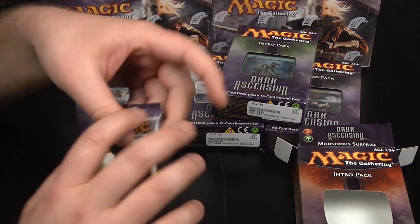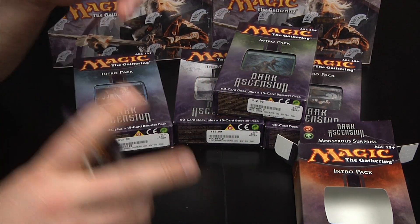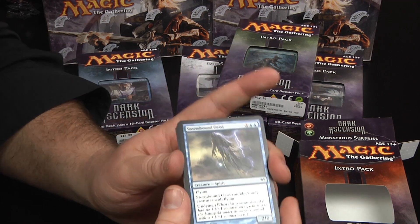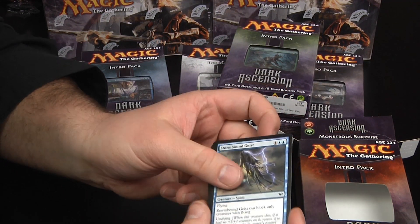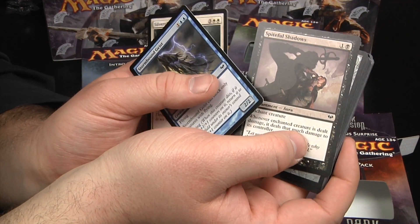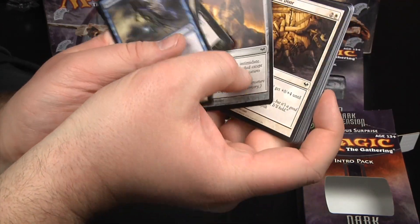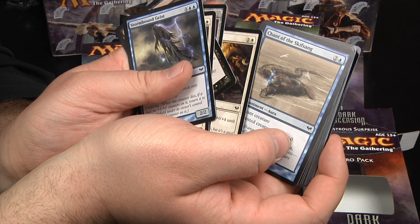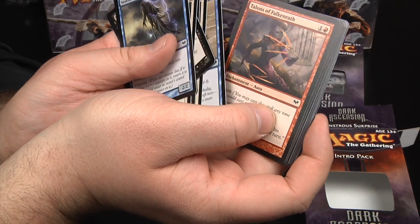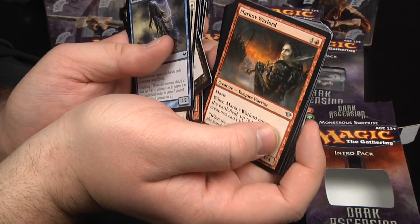Now let's open up the booster pack that comes with this, just for funsies. This would be as random as any other booster pack. Opening this up — you've got a Stormbound Geist, blue; Silver Claw Griffin; Spiteful Shadows; Executioner's Hood, an artifact with really interesting artwork; a Bar the Door; Chant of the Skifsang; Talons of Falconwrath; Highborn Ghoul; and Markov Warlord — an interesting character, great artwork, a 4-4 creature for 6 mana with haste.